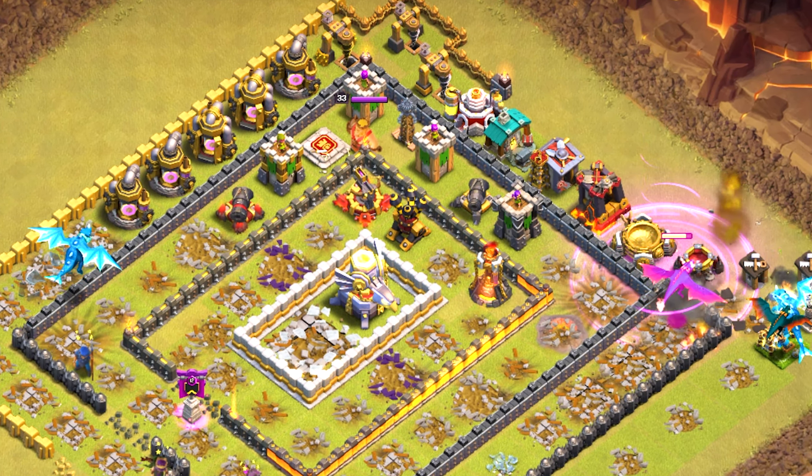Coming attack number five: F keen drops an overgrowth spell, but a lot of people don't know that if there are three defenses in front of the log launcher, it won't move — and obviously it won't move past an overgrowth spell since those defenses can't be taken out. So the log launcher just stops and does nothing. He starts a queen walk on the bottom side and sends two golems into a single inferno with no support — they're tanking for absolutely nothing.